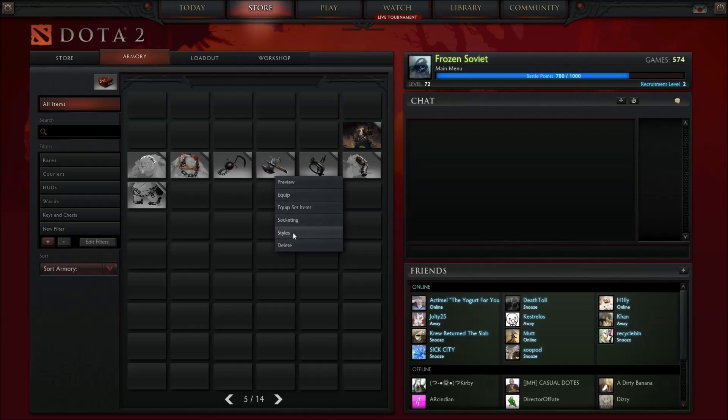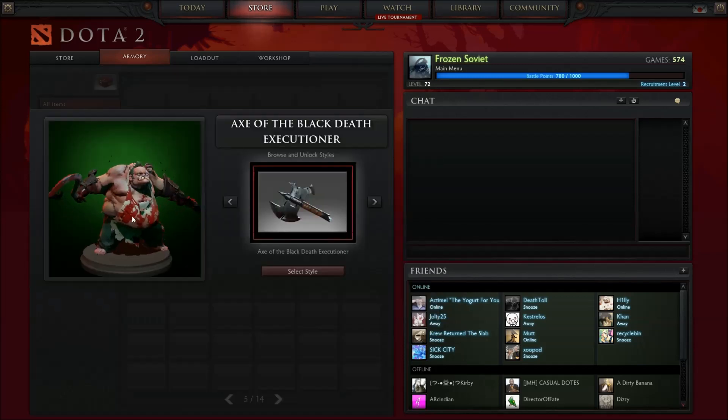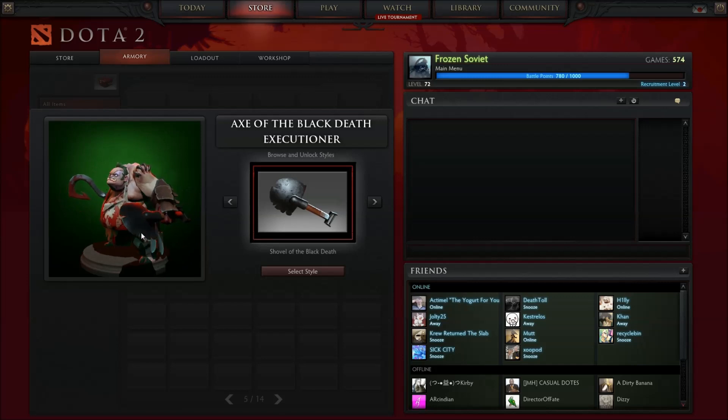I use the immortal hook anyway. You can also change his offhand, which is also mythical. Like I was saying, you can either have the axe or a shovel, but a shovel looks kind of like his default, so I just keep the axe because it looks really cool.